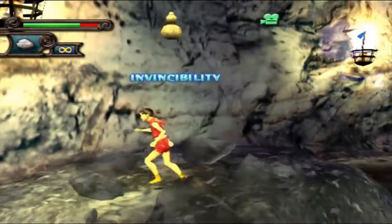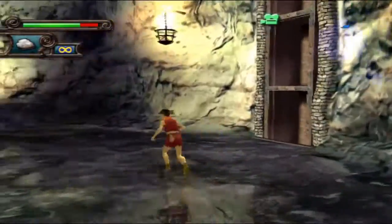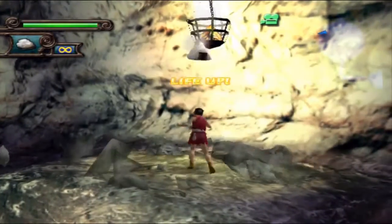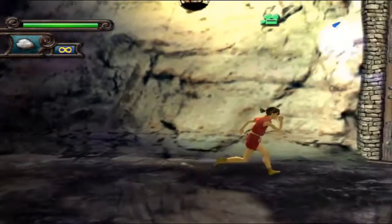Why the hell not break some statues? Invincibility! I forgot about that - that would have been nice to have against those dogs. Yeah, when you glow yellow, you're totally invincible. Clearly impervious to damage - it's a nice thing to have.